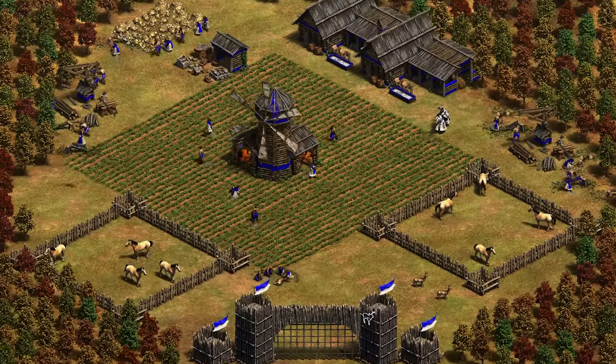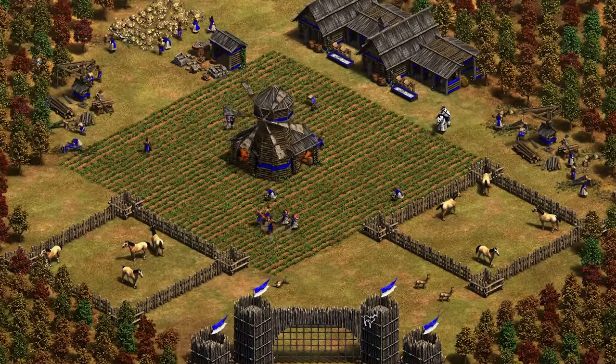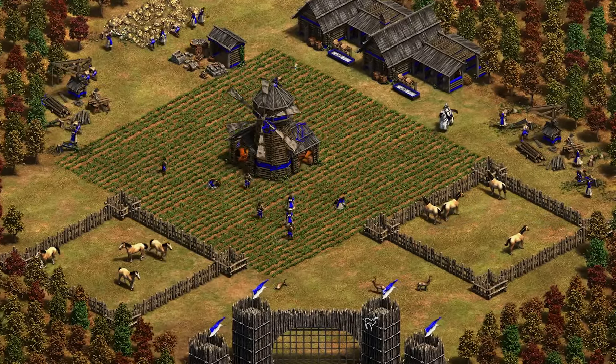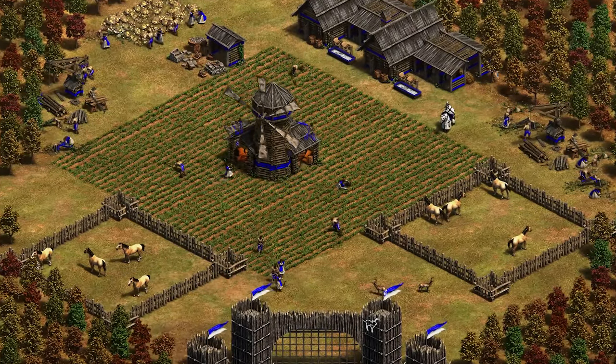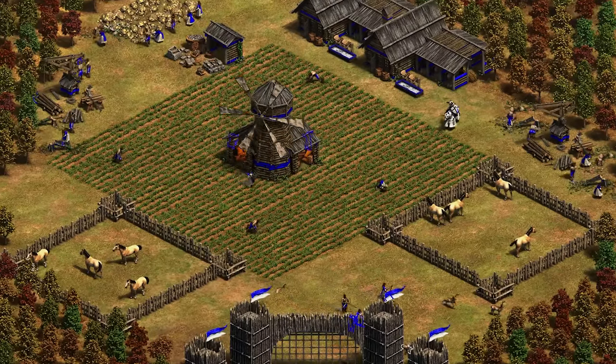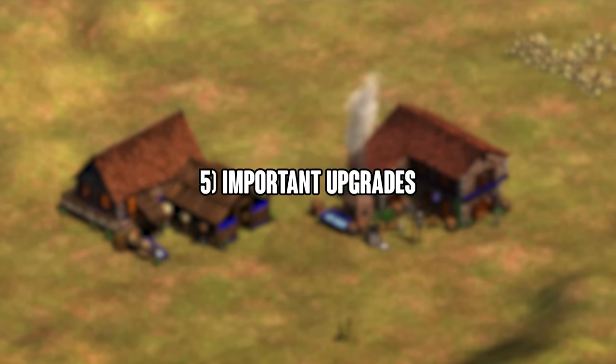In this video I'm going to be covering cavalry tips: my top five tips for cavalry players. This will cover stuff like scout cavalry in early game like in feudal age, knights and light cavalry in castle age, camels and battle elephants, and then hussars in late game — which is a really important thing to understand in today's meta.